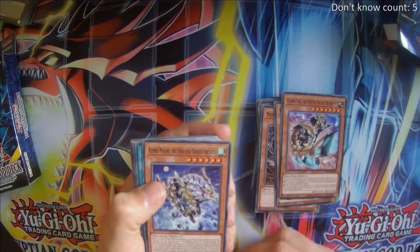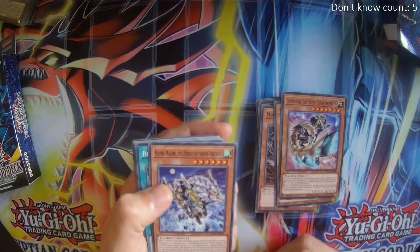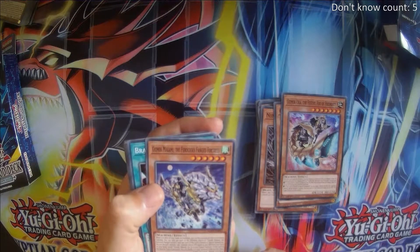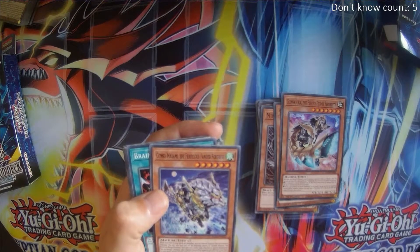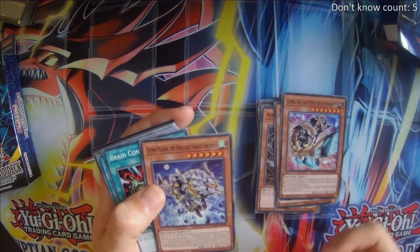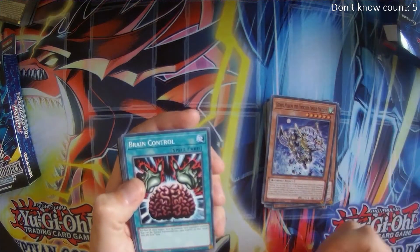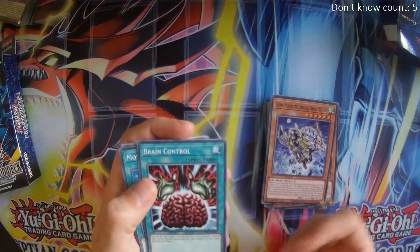Gizmech Mikami — if we have 6 cards banished we can normal summon this without tributing, otherwise most of the time we'll be normal summoning it with tribute. You can use it to tutor up another creature with attack equaling defense, which could be Obelisk or Gizmech Uka — can't search itself though. Once again, like Uka, this is going to be one of our major cards initially. Brain Control allows us to steal a card so long as it can be normal summoned or set, so nothing from the extra deck.